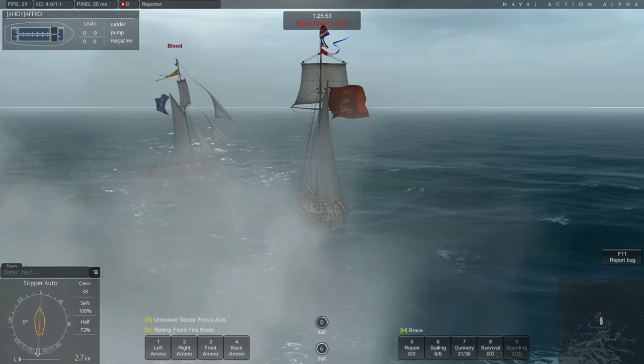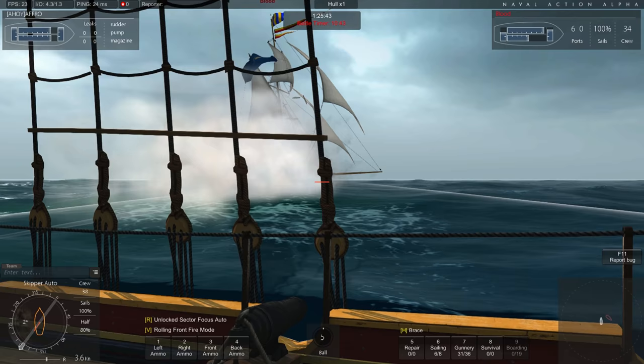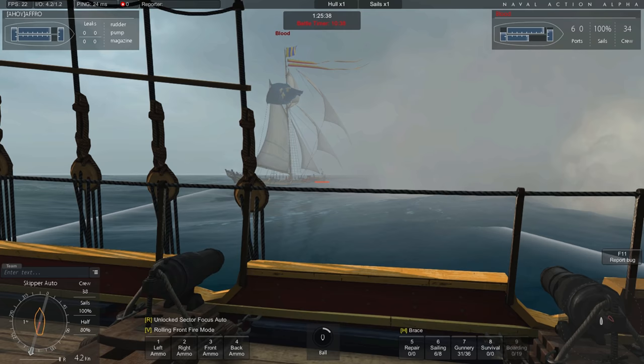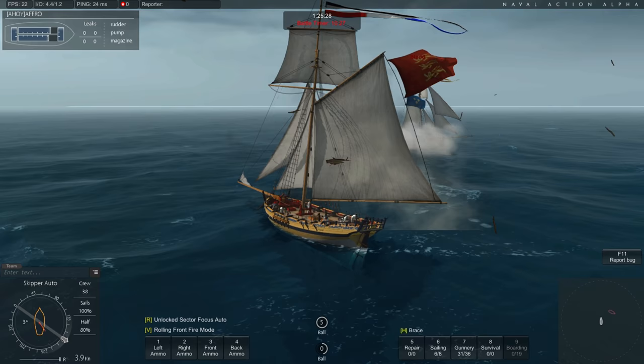Für jedes Schiff gibt es übrigens auch verschiedene Upgrades, die alle eingebaut werden können – je nachdem, wie gut das Schiff gebaut worden ist. Wir können auch selber Schiffe bauen, wenn wir über das entsprechende Blueprint, beziehungsweise die Blaupause, verfügen. Das können wir an Land machen: Da haben wir irgendwann vielleicht mal eine Werft gebaut und können dann selber unsere Schiffe craften.